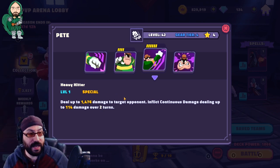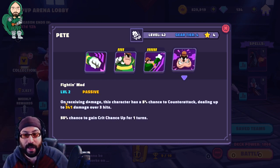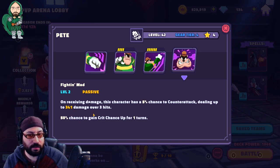His ultimate — the 'To the Moon, Alice' punch — he literally winds up and knocks you in the face: a giant damage attack that inflicts continuous damage. His passive, Fighting Mad, gives him a 5% chance to counter on receiving damage. Anytime he takes damage, he might just come back. He also has a 50% chance to gain crit up for one turn whenever he receives damage, so every time he gets hit he sometimes punches you back and gains crit up.